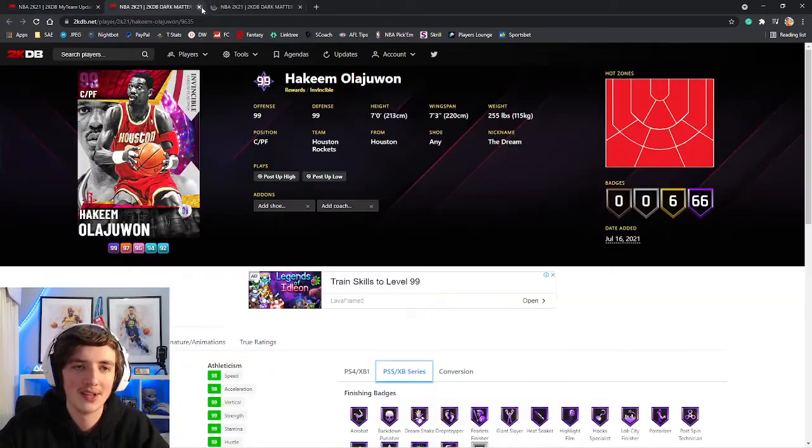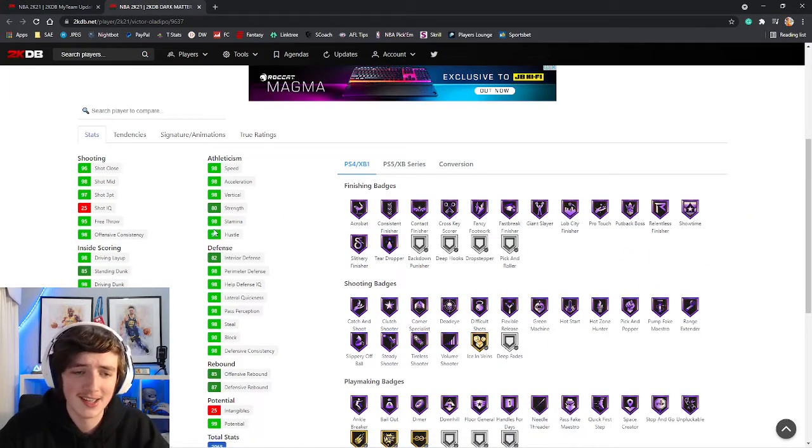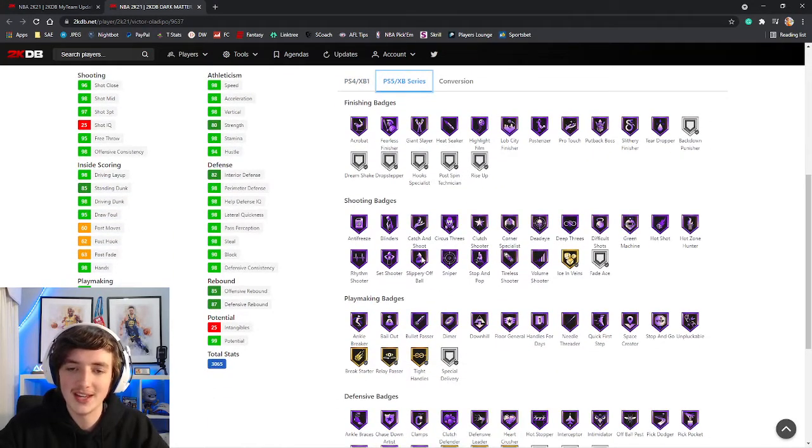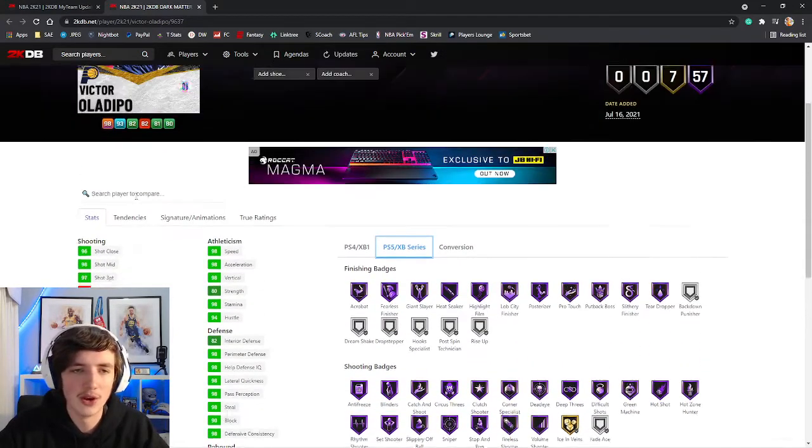Now we jump in with Victor Oladipo, who is our rewards card for this upcoming season. 97 three ball, 98 speed, 82 interior defense. He does have blinders in Hall of Fame on his PS5 badges, so take that into consideration. Passing vision 66, but overall a very nice card to have. It is a dark matter at the end of the day, so it's always going to be quite nice.